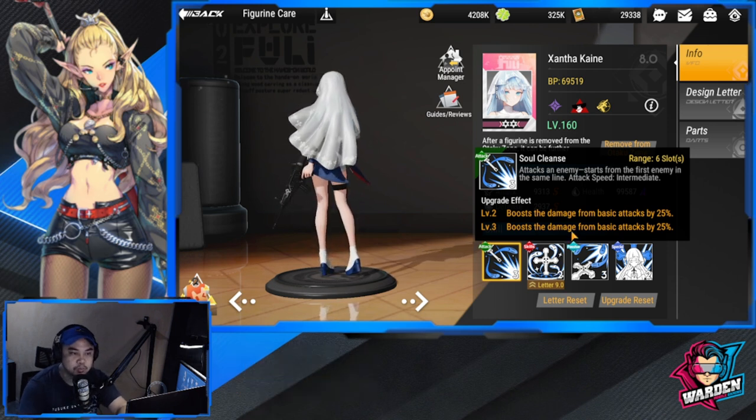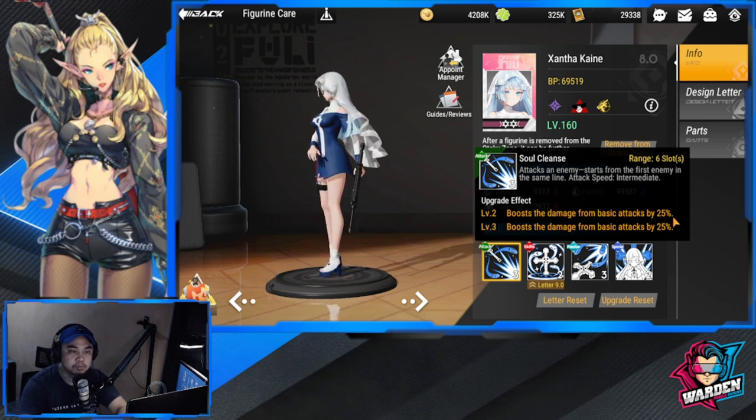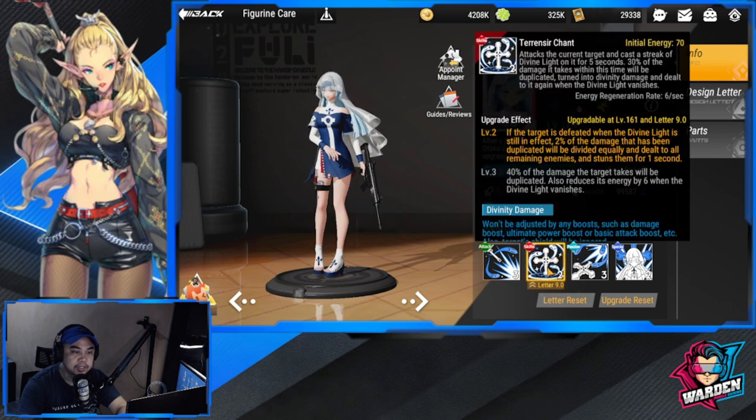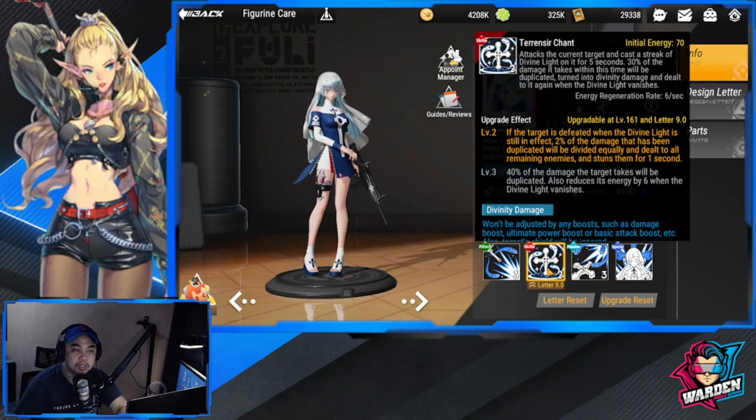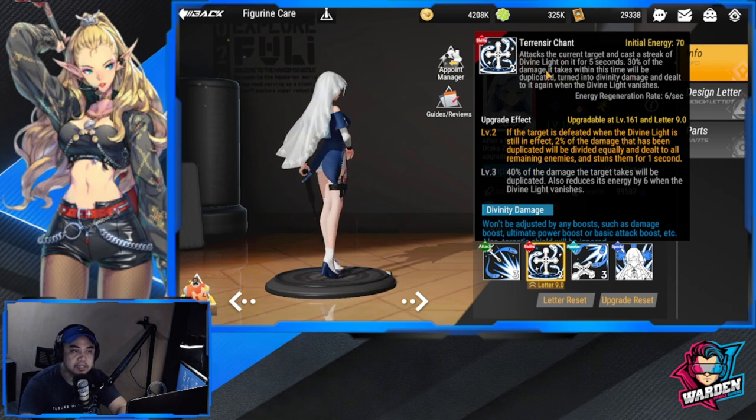Soul Cleanse provides boosts in terms of damage — a plus 50 total in terms of basic attack damage. Next is her ultimate. The initial energy needed for her ultimate is 70.